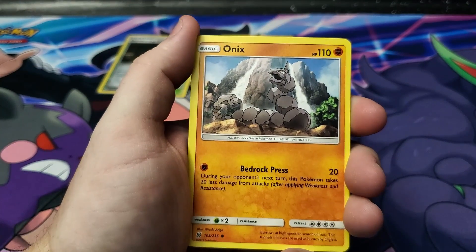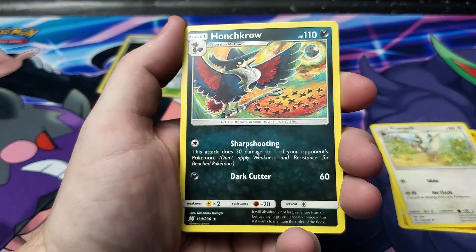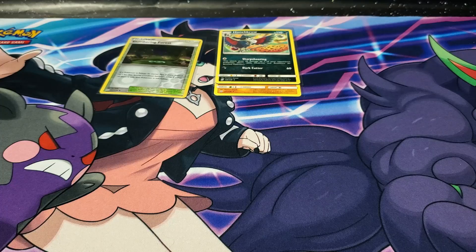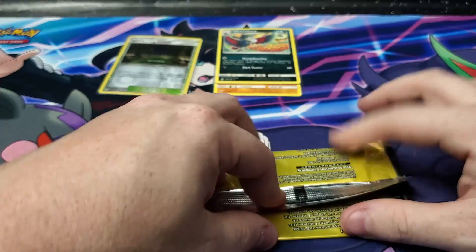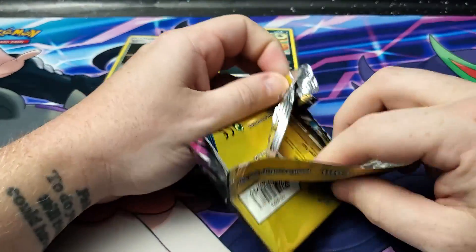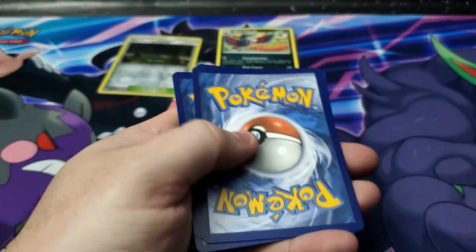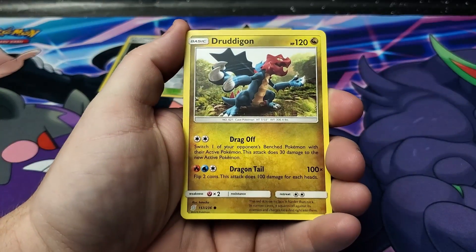Still on Unified Minds — we got Onix, Train Queen, and hey, we got a rare! I will take it. So two rares and a reverse holo so far. I generally judge based on how many hits we get out of how many packs, and so far we're doing pretty good. Alright, last Unified Minds pack, and we are on to Celestial Storm.